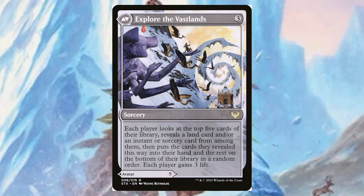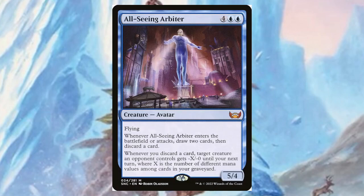All-Seeing Arbiter — this is probably the creepiest one to me because it just looks like a dude standing in the middle watching everybody. For four mana and two blue, you get a five/four with flying — it doesn't even look like it's flying, it's just standing there. I have a big thing about contradicting art and abilities; like, you see a bird, most birds fly, but some don't have flying in Magic. I think it's just insane.